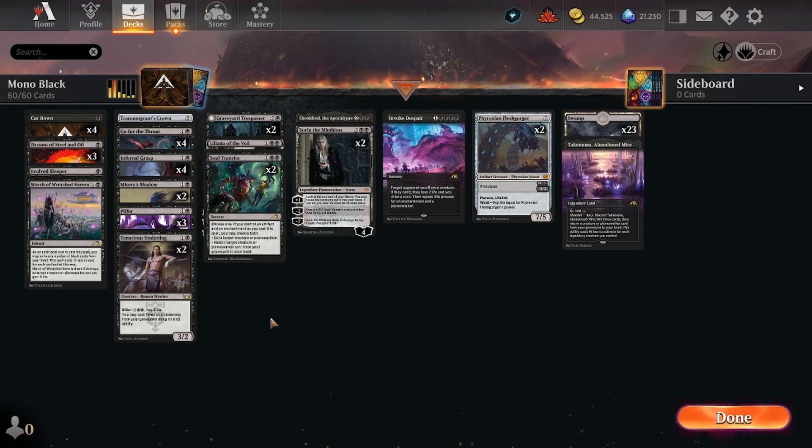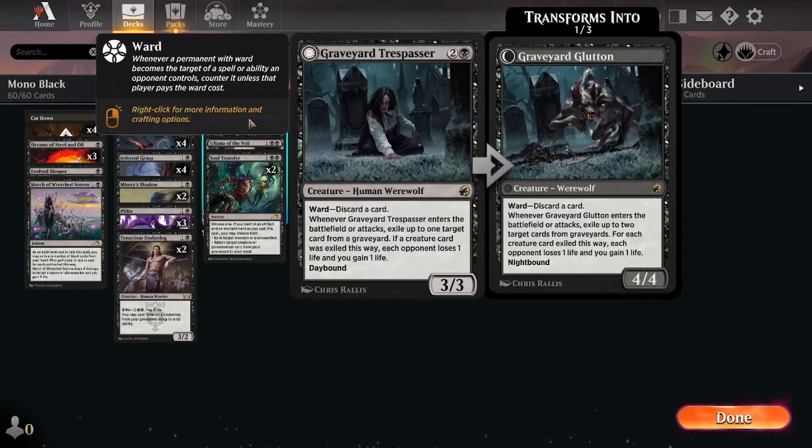The complete MVP in my opinion, as you might have seen in the last game, is the Graveyard Trespasser. It's a super powerful card, and with all of these exile mechanics either on ETB or on attack, especially during night time, it is a very valuable card in the current meta and it's just outperforming a lot of other cards. Alright guys, I hope you enjoyed it - see you in the next video.